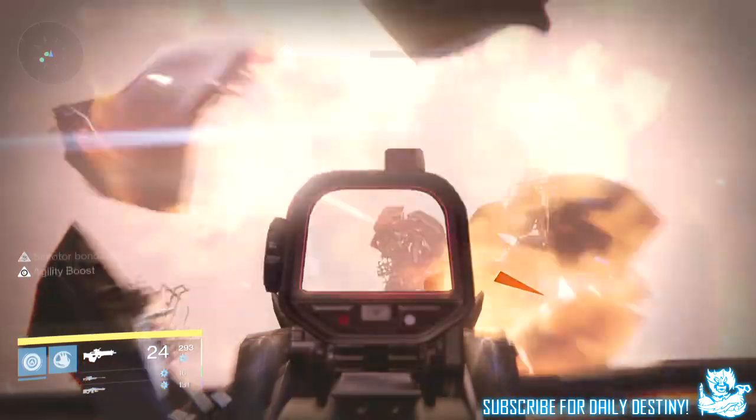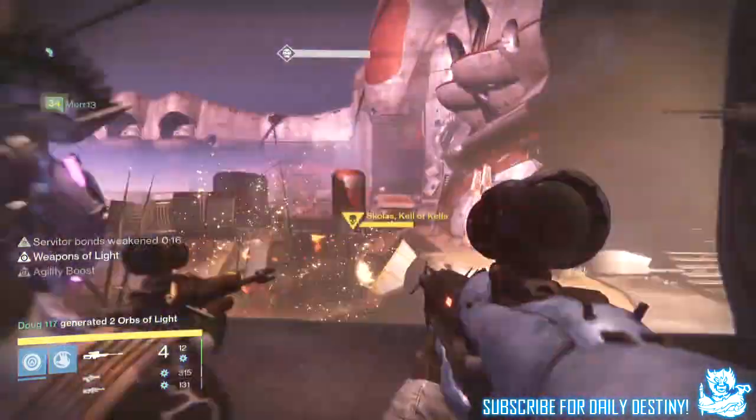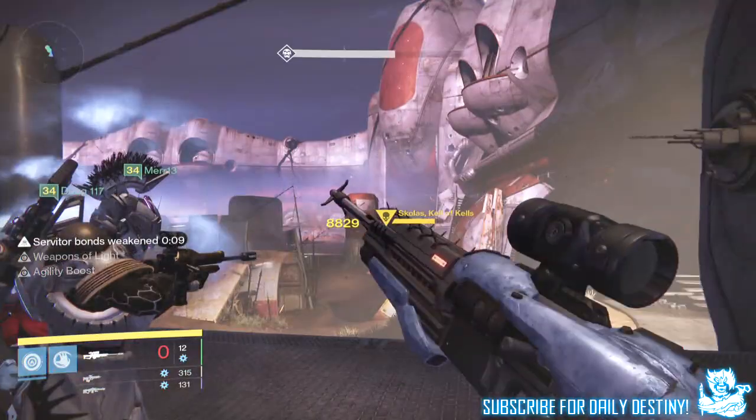Personally I don't have a Praedyth's Spear or an Eirene, so I chose the Shadow of the Veils, which is the fallen Prison of Elders sniper rifle, which as you can see on screen packs a decent punch. Technique is what everyone needs, so once you are in the room you head left and take out that Servitor.